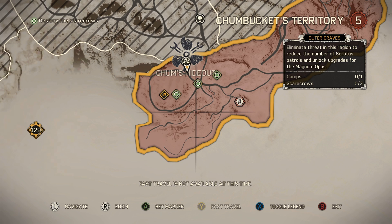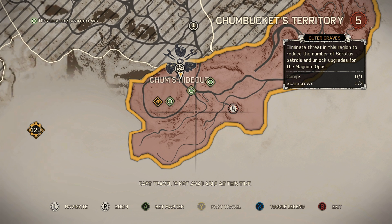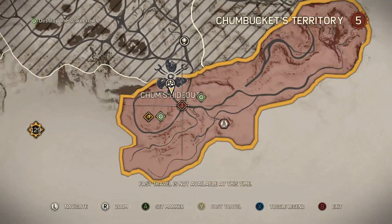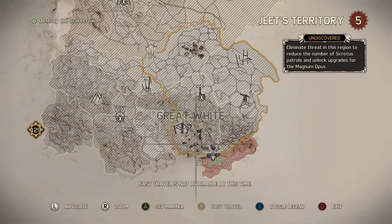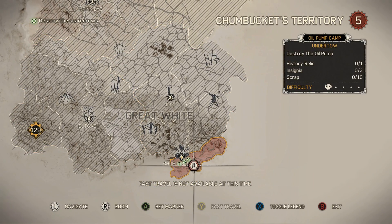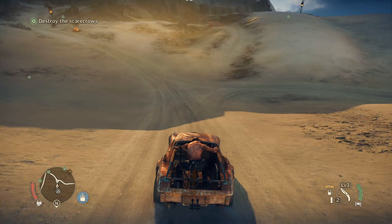The start of this mission introduces two or three of those things, and you can see them in the top right. There's camps and scarecrows. Scarecrows are little — well, they're scarecrows. They up the enemy control of the area. The map is broken up into each of these little territories. You can see them when I go over them with the cursor, and in the top right, each one has a level. Every level we lower a territory down by will unlock things for us, so it's in our best interest to do as many of these as we can. But this mission has us knocking down some scarecrows, so let's do that.